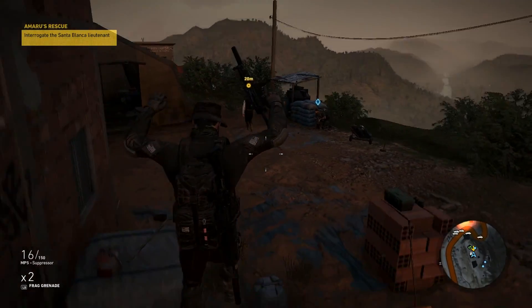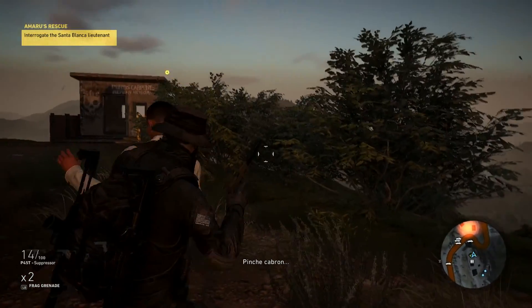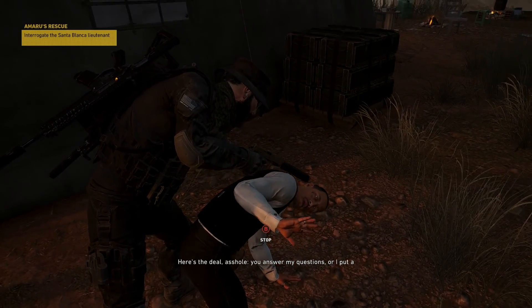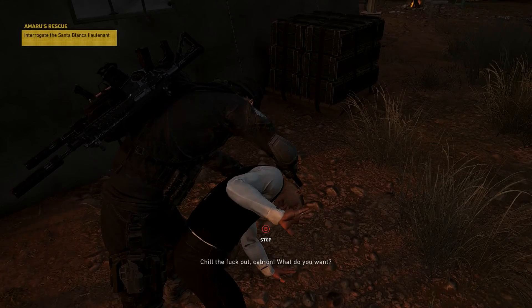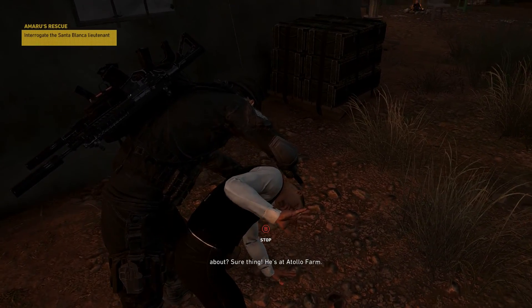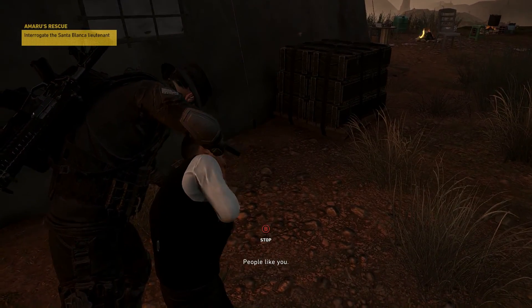Okay, here's our main guy right here. Are we supposed to kill him or interrogate him? Interrogate — all right, let's do this. 'Here's the deal, you answer my questions or I put a bullet in your gut. Where can I find Amaru?' 'Sure thing, he's at a thoya farm — go on, and you can see what we do to people who talk with people like you.'